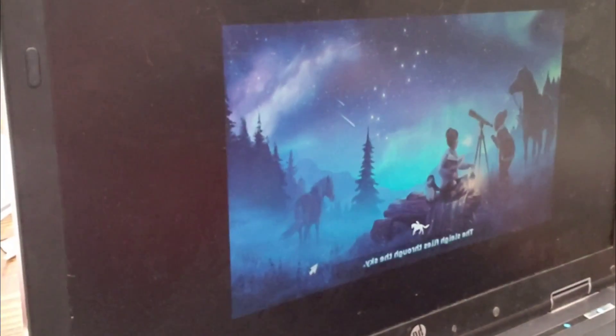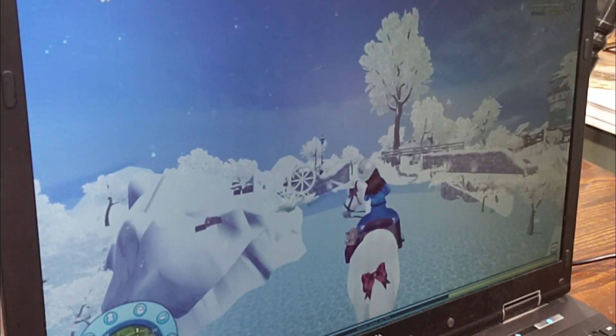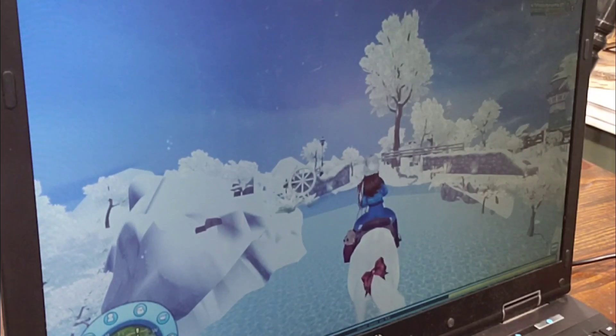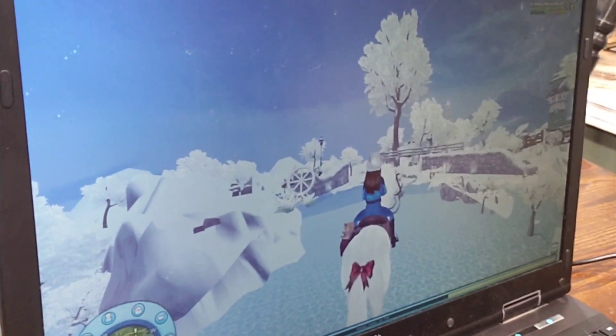I'll show you all my cool things. You can also change the setting. Sometimes your horse starts walking in a little weird way, so you can change it. But I like it snowy — your game might not be like this.